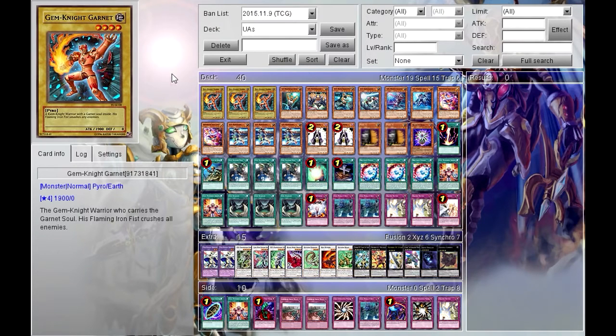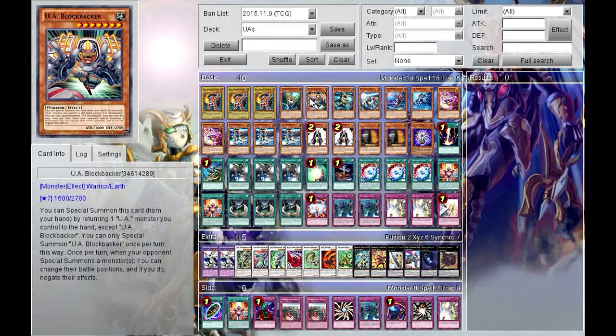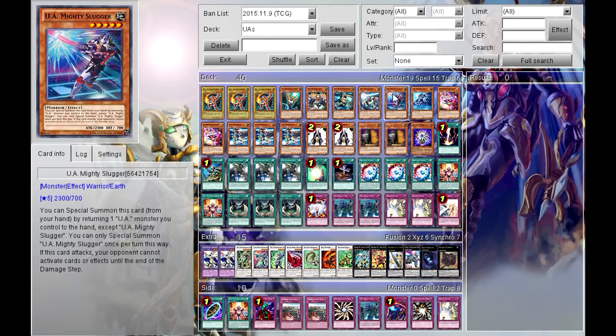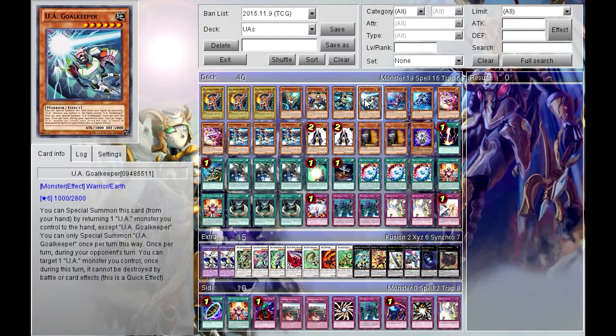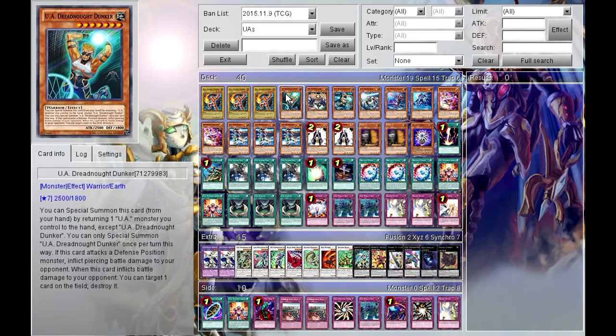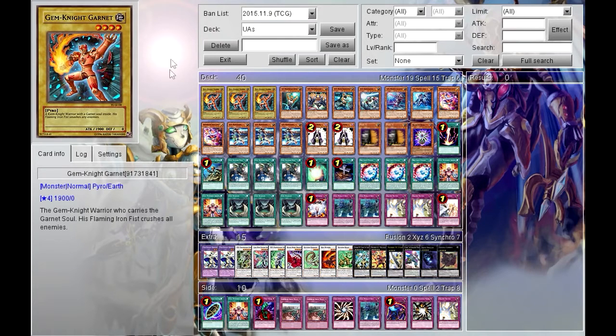Hey everyone, James here with a tech profile for my UA deck that I showed recently. I'm going to get to the gist of it and show you what this deck is mainly about. This deck is about the UA monsters, which are basically Ultimate Athletes. They are warrior-type, earth-attribute monsters with various effects — negating card effects, preventing damage, preventing monsters from being destroyed, summoning more monsters, negating effects, and dealing effect damage.